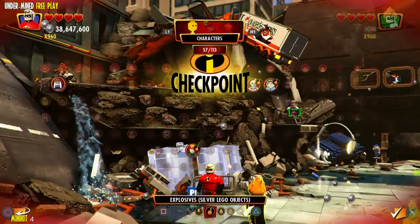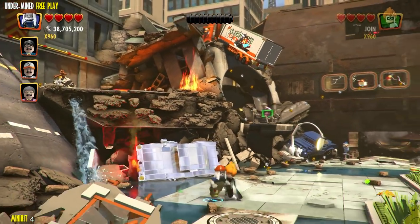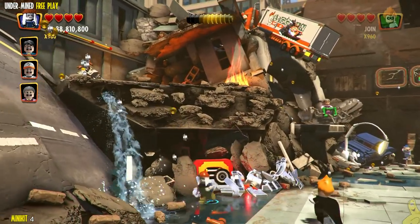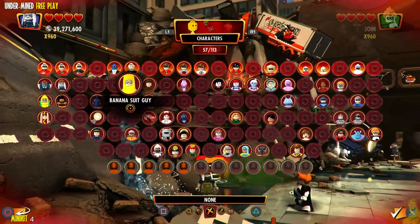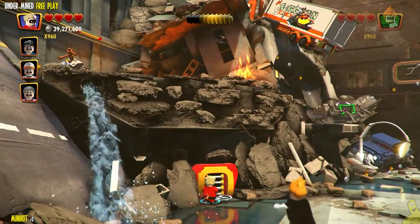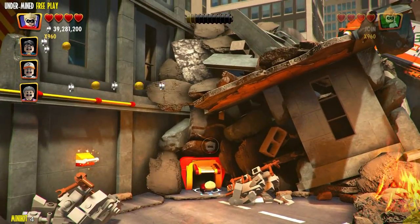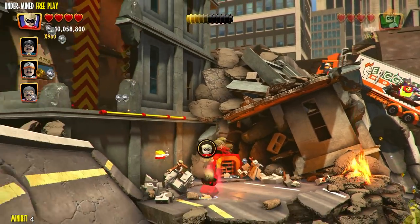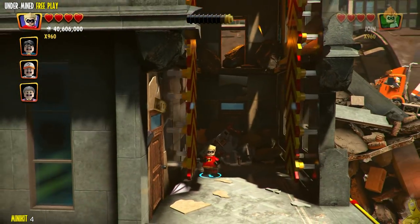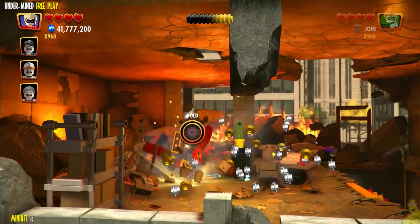First, make your way to the far left side of the area and pull out a character with silver brick breaking ability. I like Anchorman's goon. Then use a small character to get through the old hatch. Once through the hatch, there's quite the acrobatic wall to climb — one of the longer ones we've seen in a while. Get your boing on, get all the way to the top.